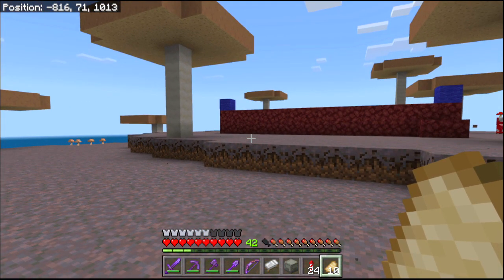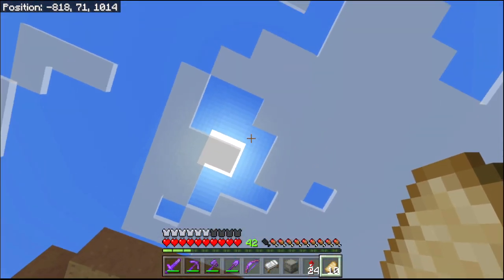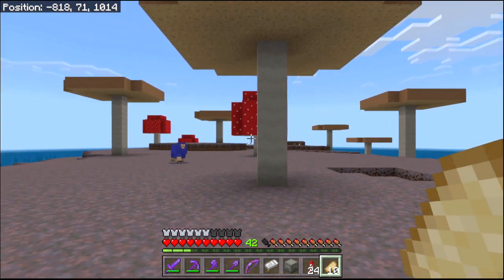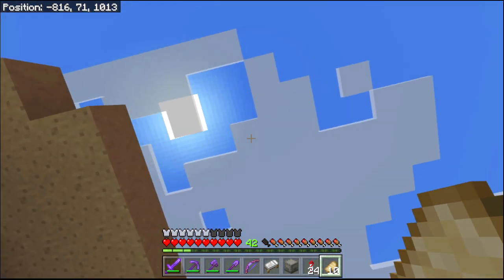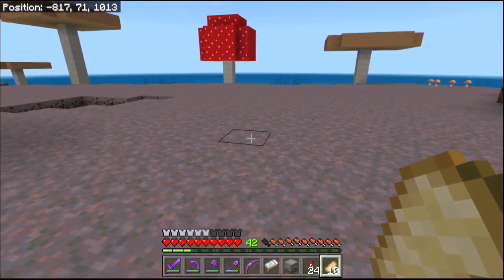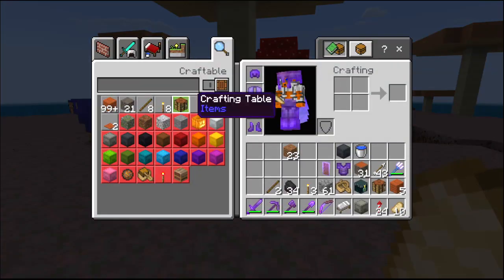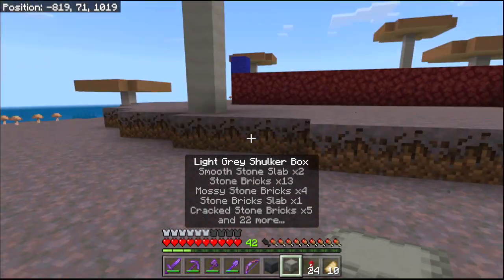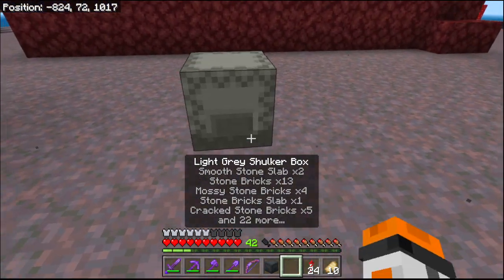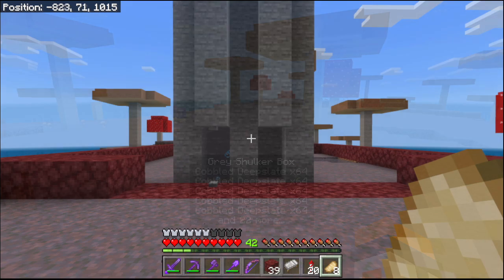I think the iron farm is going to be about 20 blocks by 20 blocks. I'm thinking I might build it up about 50 blocks high into the sky — so we're on level 70 here. I'm going to get some materials out, build a tower, and decide roughly where I want it to go and how big it should be.